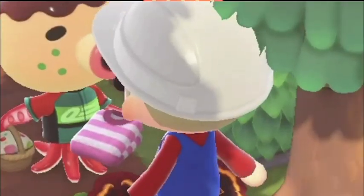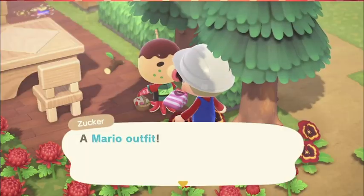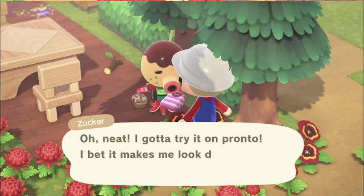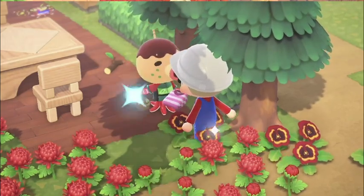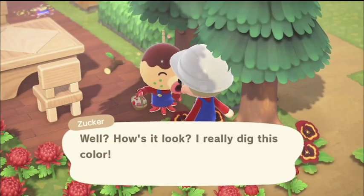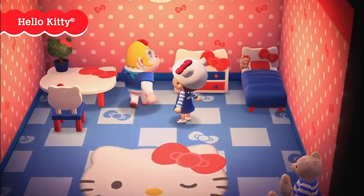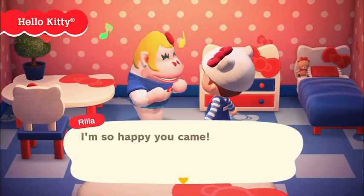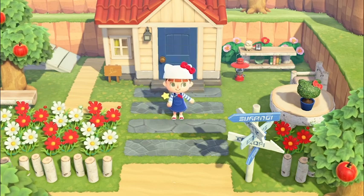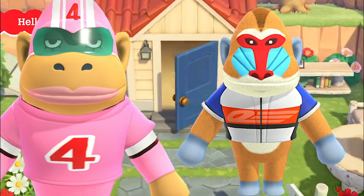Rilla is also a peppy villager, one of my favorite personalities in the game, and I think it makes sense that she's modeled after Hello Kitty. I would still give Rilla a very high score — I would put her in high B tier, and I think she's one of my favorite villagers from her species. I think the community will like her a lot too, and probably make her the community's favorite gorilla villager. Compared to the other gorilla villagers, I would put her right next to Rocket and Boone, which I think are amazing as well.